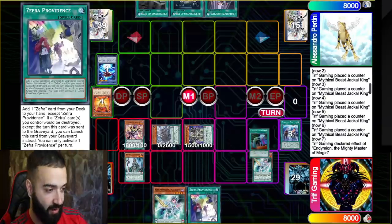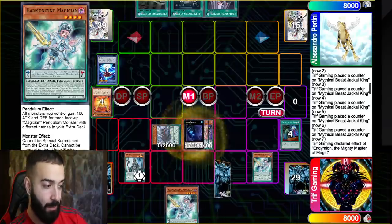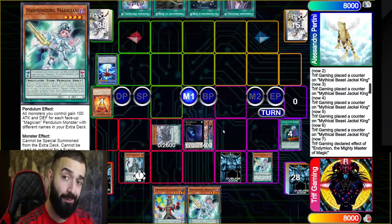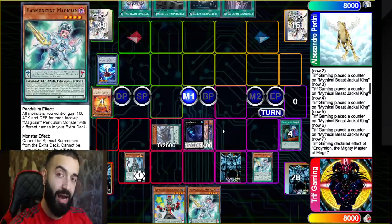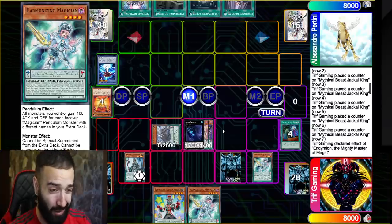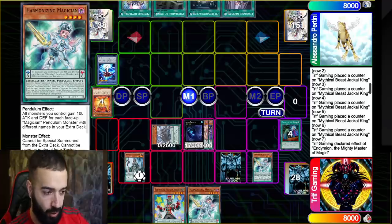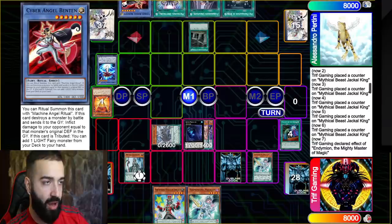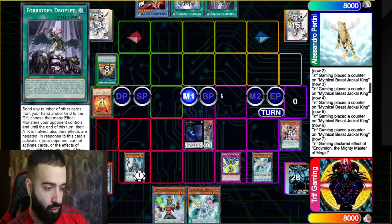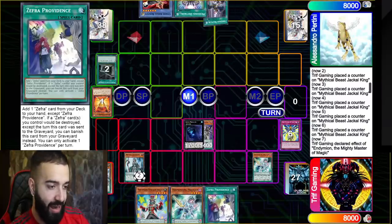He opts to go Herald — I Called by the grave that Herald; it will never see the light of day again. So I search Nine Pillars over Zefra Providence because I set up Dweller backed by a counter trap — this is impossible to out. I didn't pendulum Harmonizing because I was susceptible to Nibiru; I want to win against every hand trap. The whole deck is under 90 USD but we still play around every hand trap. I probably should have chained Dweller to the Pre-Prep, but I negated the Pre-Prep instead so he doesn't get the free card.